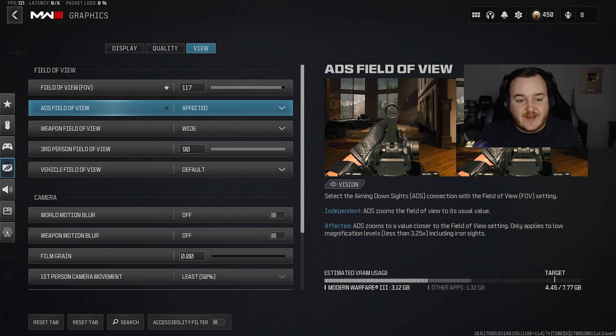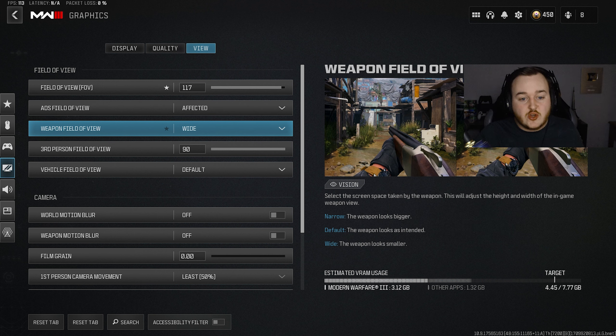For ADS field of view, have it on affected. If you're on independent, you're playing Call of Duty wrong. A lot of people ask why my guns seem to have no recoil — it's because they're playing on independent. When on affected, the weapon looks smaller and it actually helps with visual recoil. Many Modern Warfare 2 weapons have visual recoil, and having it on affected lowers that because your gun is so zoomed out. Same with weapon field of view — put it on wide, because it makes the weapon smaller and reduces visual recoil.